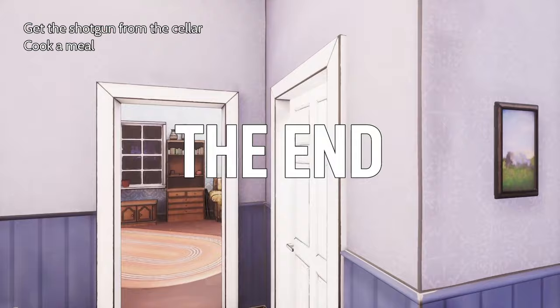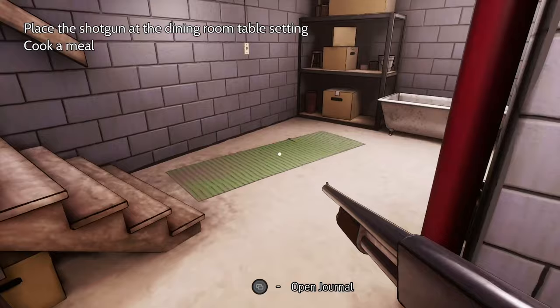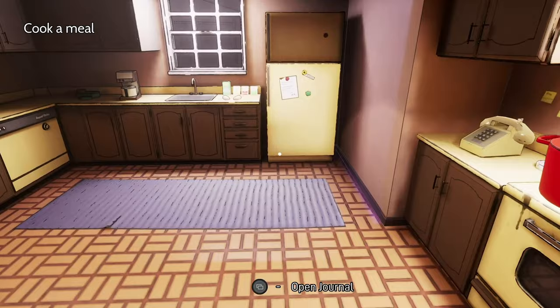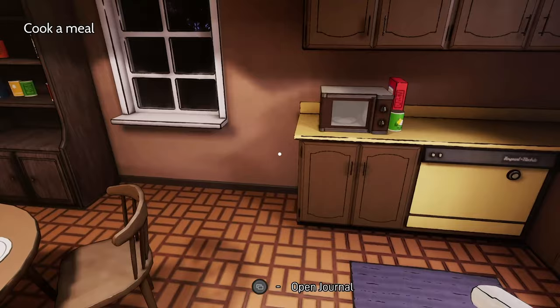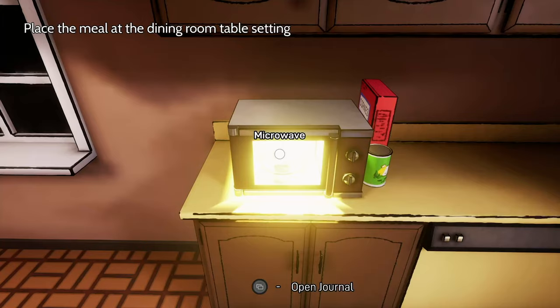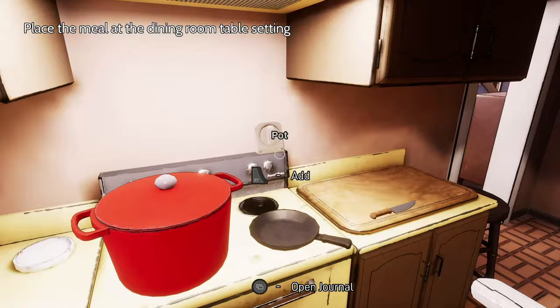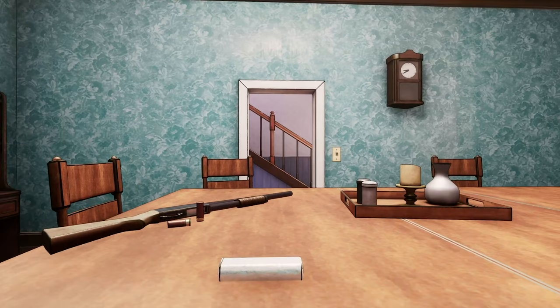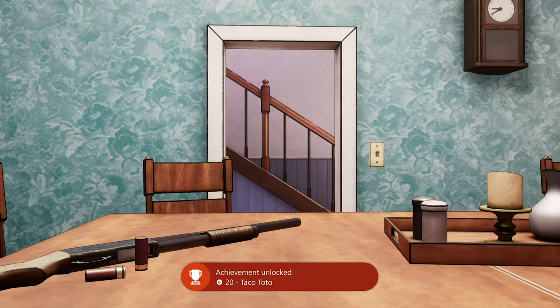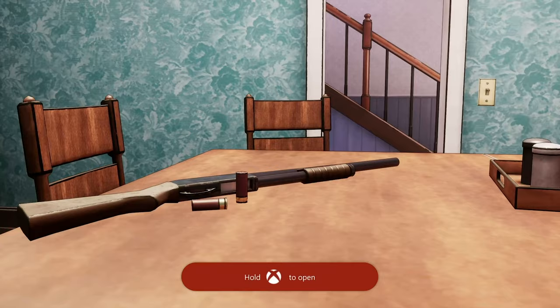Heading downstairs one last time to pick up the shotgun, then go back upstairs and into the dining room. For this final meal we don't even need to cut anything - go straight to the fridge and in the bag is a burrito. Chuck it in the microwave and wait for it to cook. We don't even need a plate or a timer. Plop the burrito on the table, sit down, and this time we're going to get the Taco Toto achievement for eating the burrito. Then just let this last scene play out for the end of the game.